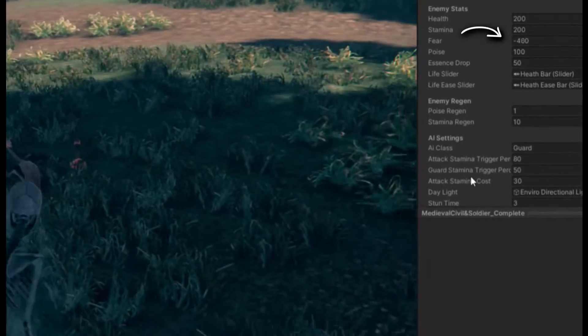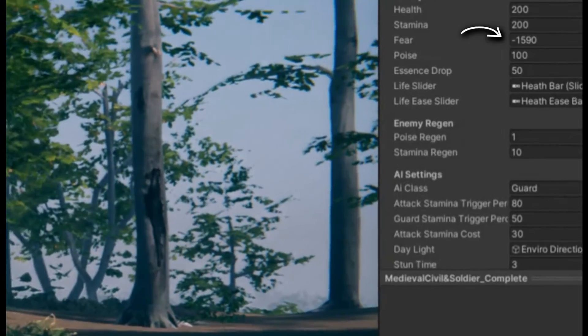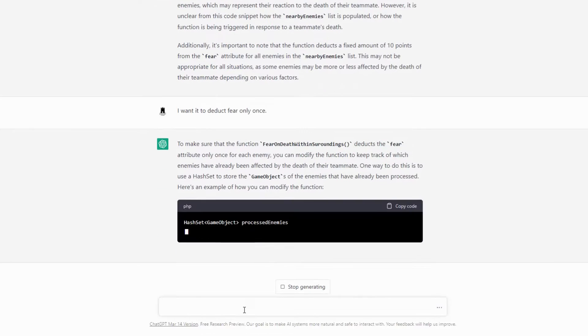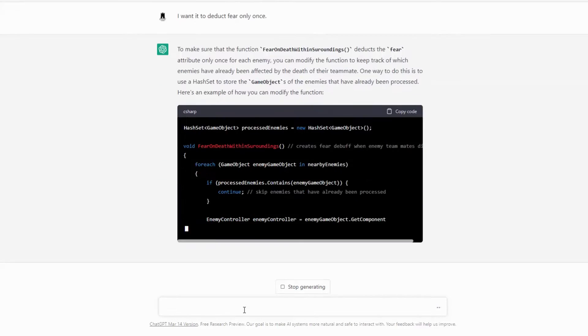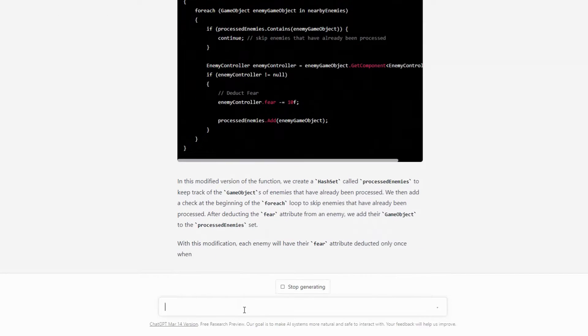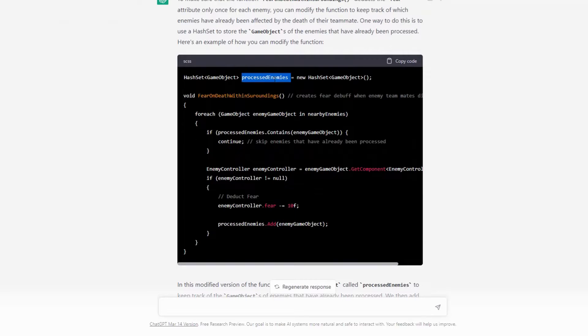So I told it that we need to deduct it only once if a teammate around the enemy AI dies. It then gave a revised version of the function, and with that little tweak, the function now works as intended. Although it should be adding fear, not deducting the fear meter, I decided to just skip the issue for now and tackle it some other time.